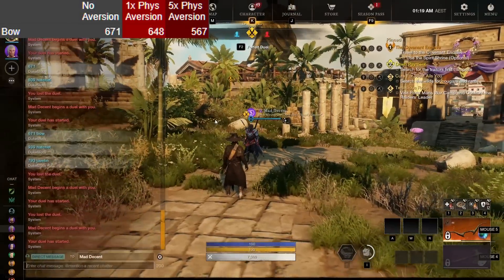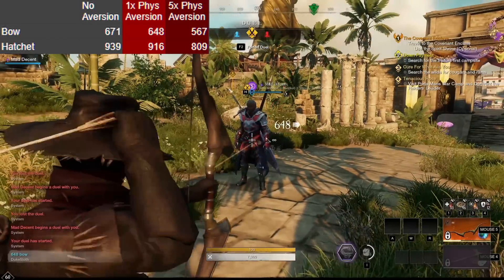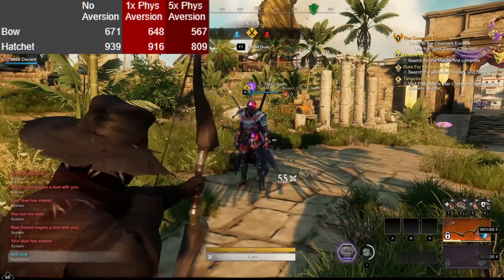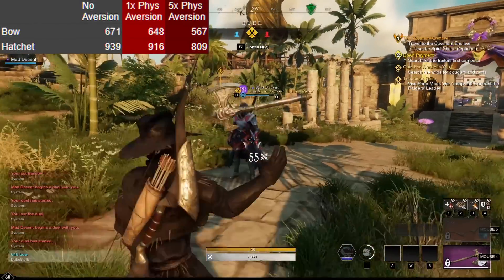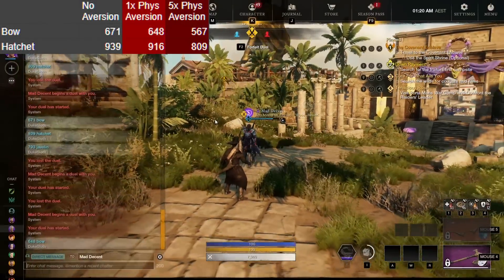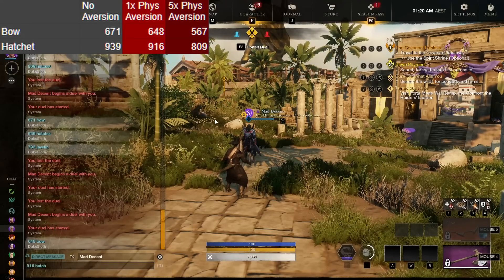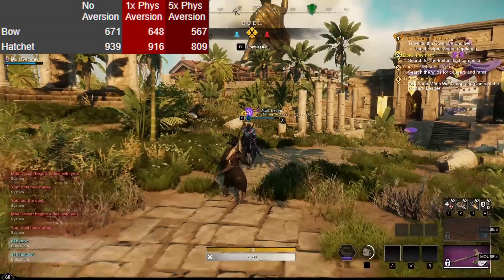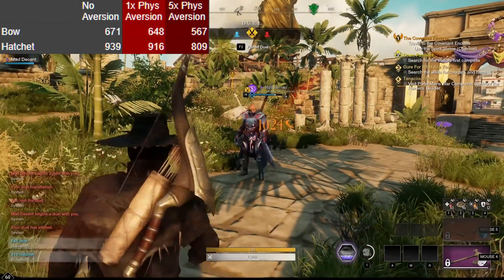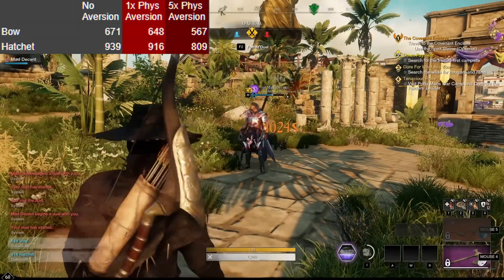Some other weapons were less obvious so I wanted to test them separately. The first one was the hatchet. The throwing hatchet in particular is somewhere between a melee and ranged attack in some ways — for example it doesn't benefit from ranged bane — so I was curious if it would count as a ranged attack for aversion. The damage with no aversion was 939. With one piece of physical aversion it was 916, and with five pieces of physical aversion it was 809. So the answer here is clearly yes, physical aversion affects hatchet.